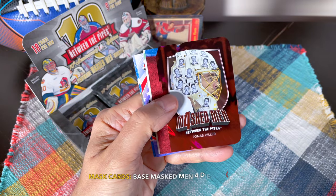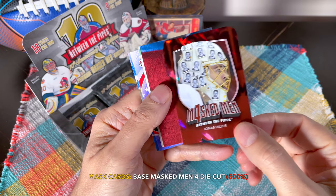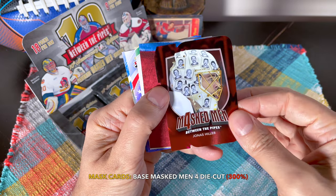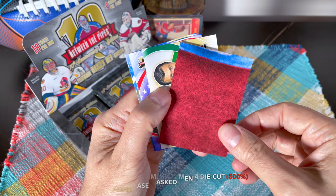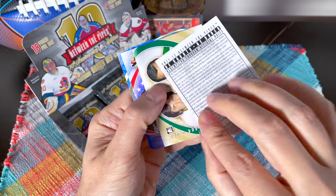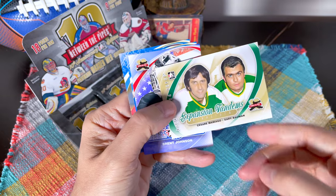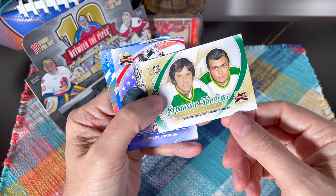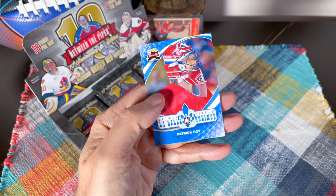We do have our first die cut. I do collect this set — in fact I believe I have this set — and it is the Jonas Hiller. I believe the die cuts are actually the base, not the parallels, believe it or not, which is kind of weird. Very, very cool Jonas Hiller. These are the puzzle pieces with old school masks on them. And an Expansion Tandems — one of the subsets — we have Bowman and Maniago, Brent Johnson, Bobby Lou and Patrick.